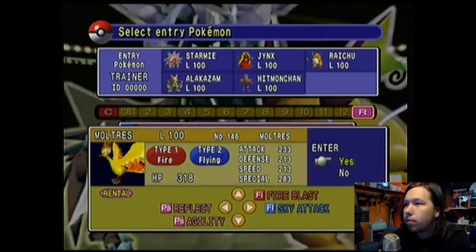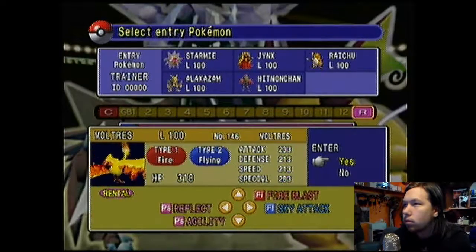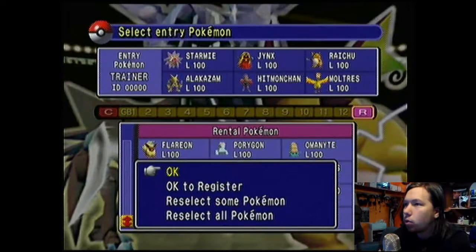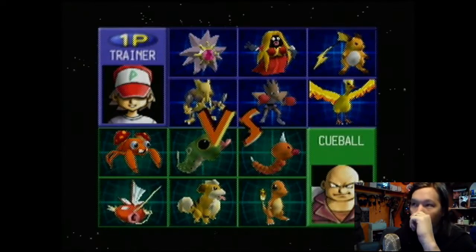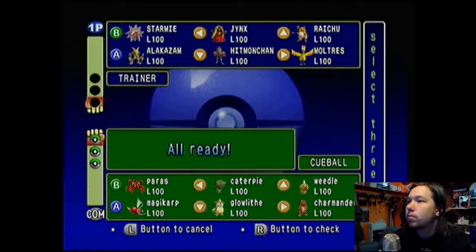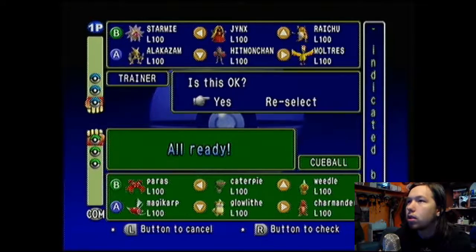Maybe Moltres for Fire Blast? Let me see what I have: Water, Ice, Psychic, Electric, another Psychic, a Fighting. Yeah, I guess Moltres is good. Alright, let's see what happens. Look at this scrub team — I'll take Moltres, Starmie, and let's go with Hitmonchan. Sure, why not.